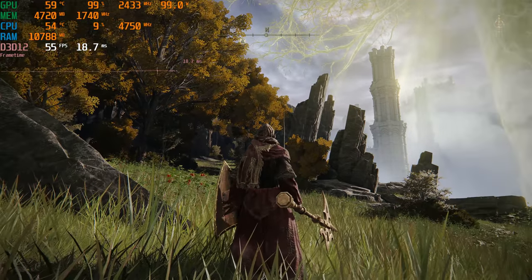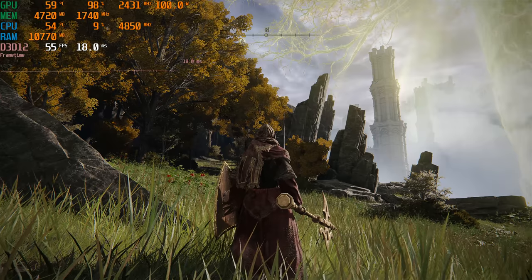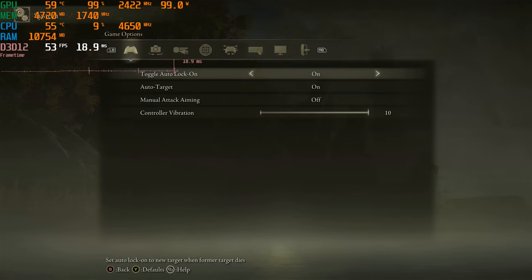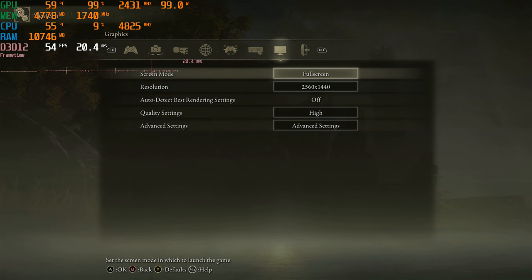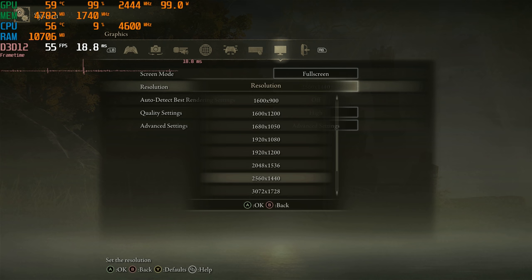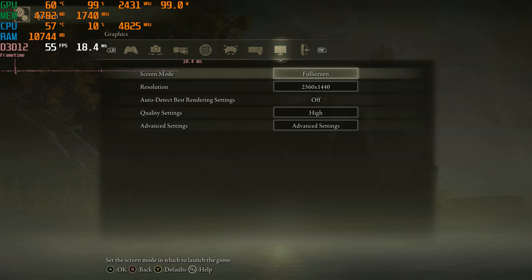Let's go ahead and try out upscaling from another resolution. To be clear, you have to turn on Radeon Super Resolution in your graphics driver — go to the settings, then to the game settings, and enable it. The game has to be in full screen mode; games that do not support full screen mode are not going to be able to do this.